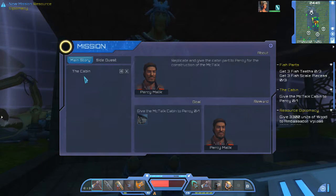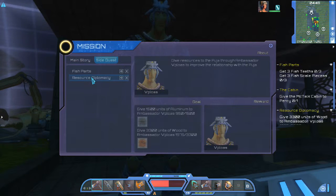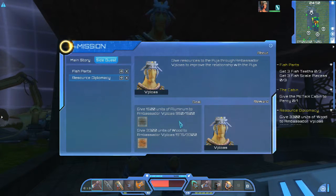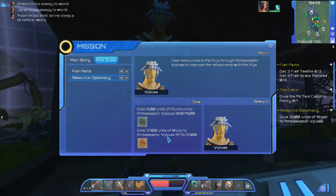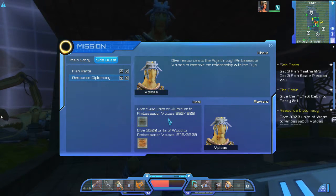Let's try the resource thing one more time and see what they want this time around. Resource diplomacy — they want 1500 units of aluminum. That's a steep price to pay. And wood — that's not quite so bad. I can go over and cut down some trees and knock that wood out real fast. We had 950 aluminum earlier and I was excited, and now we have this.